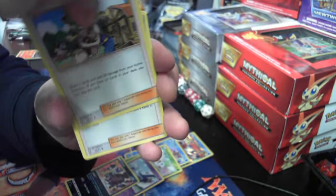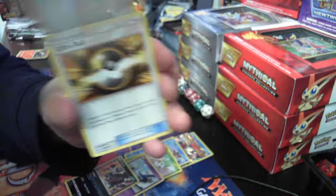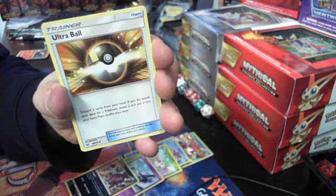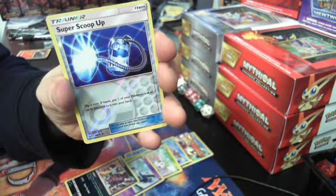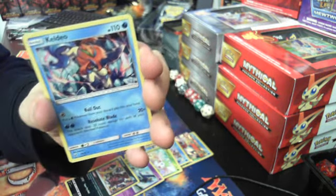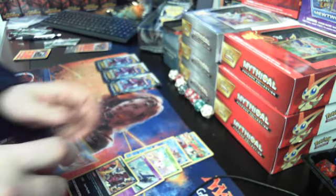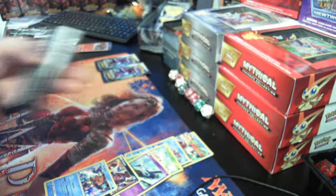Seven out of ten. Pokemon Breeder, Ultra Ball, Super Scoop Up — reverse holo — and a Keldeo. Did we get a Keldeo earlier? We did not. Number eight out of ten.